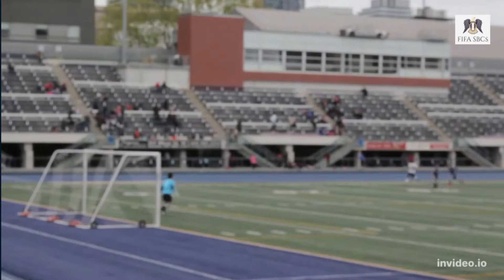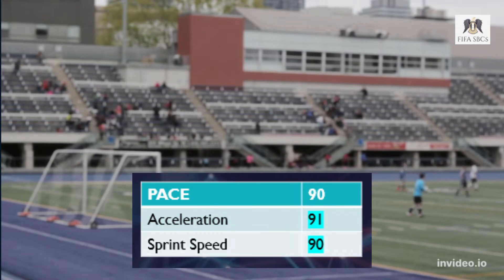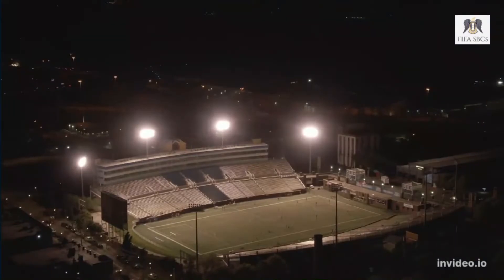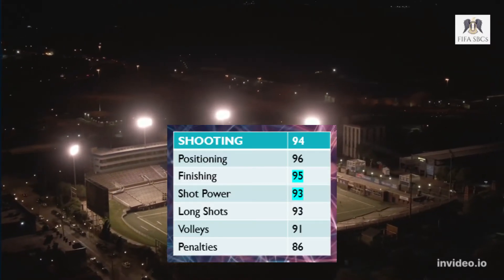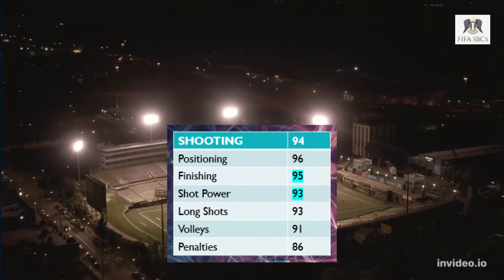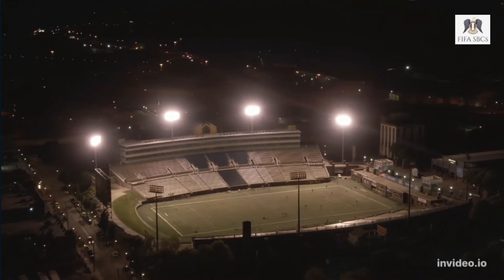On to the pace department, this is where it's a little different to the other version of the card: 90 overall with 91 and 90 splits for acceleration and sprint speed. On to the shooting - again a downgrade from the other version of the Shapeshifter - 94 rating with key stats of finishing and shot power at 95 and 93.